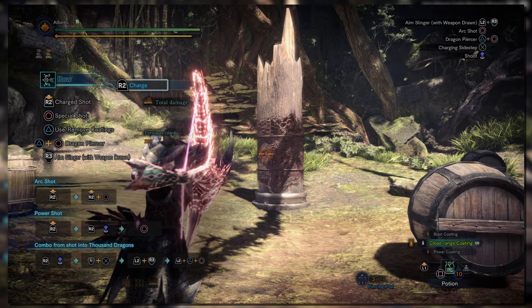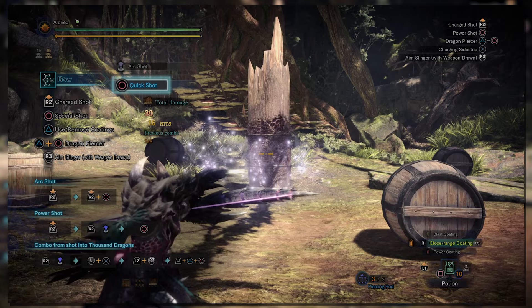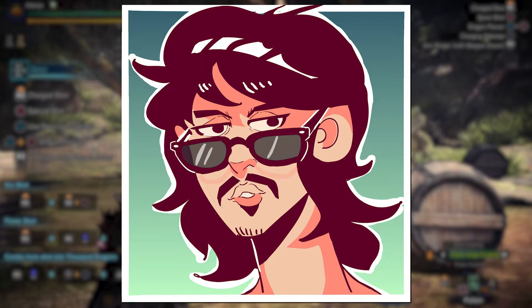Arc shots have been reworked so they can be used at any charge level by pressing circle while holding R2. The effectiveness of the shot is now dependent on the charge level you fire it at. It also no longer eats up a coating, but consequently will not apply status effects or be buffed in any way — luckily KO damage remains. Level three charge is a very long stream of attacks and does roughly double the damage of uncharged, so it's highly advantageous to use level three arc shots when possible. More charge levels means more spiky coconut impacts, which means more KO. However, this would get nerfed in Iceborne. This attack can be performed with or without aiming, so it's up to the hunter how specific they want to be.